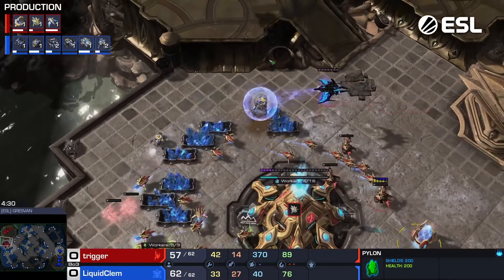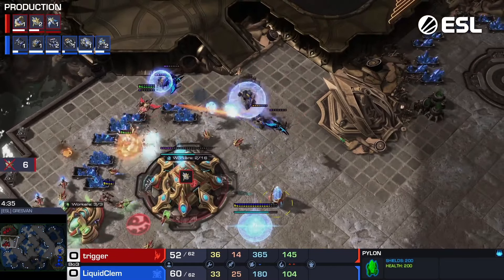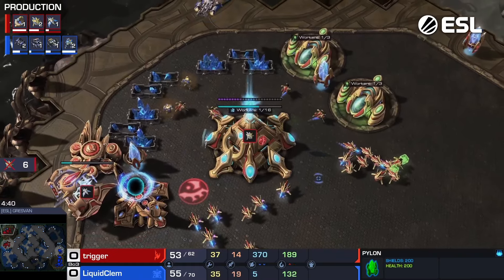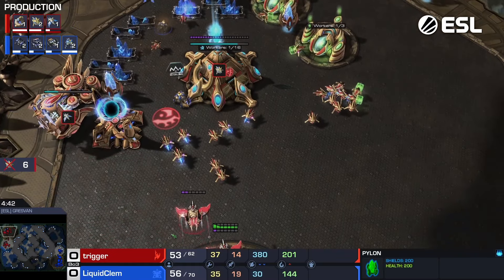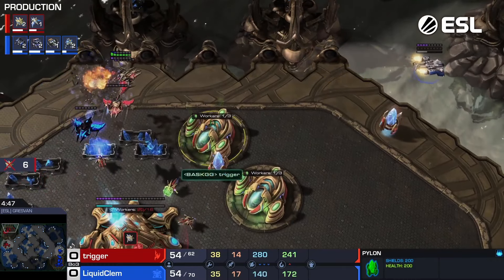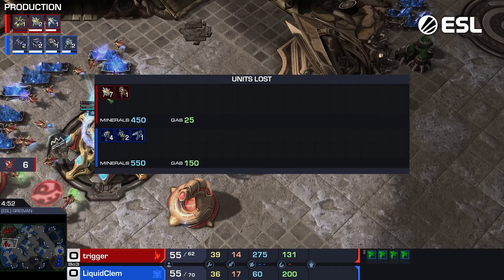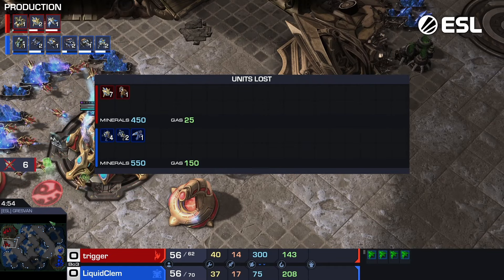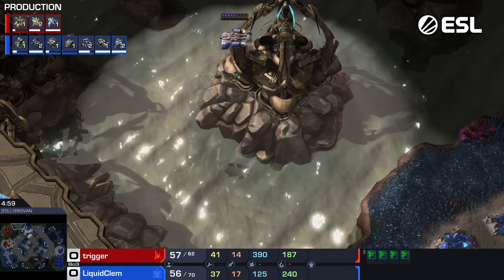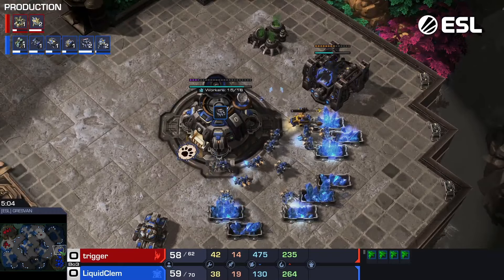Going to start dropping them out. Two come down. Hopefully he blocks everything in the main. Six probes already. Clem was actually a little bit slow on getting those out. Sick lift. This was a good block overall — the six probes. He didn't even need to lose six there. He was a little bit sloppy in his natural, then cleaned everything else pretty well. Six probes are going to end up falling. Clem does get out with the Medivac at least for now.